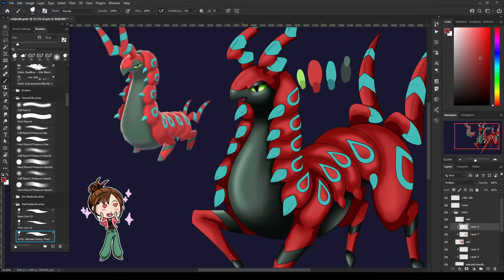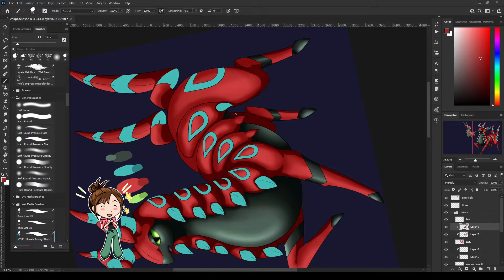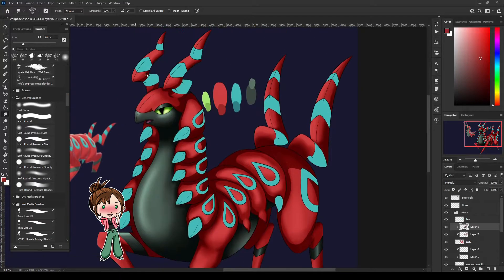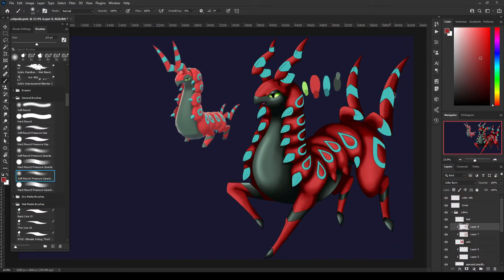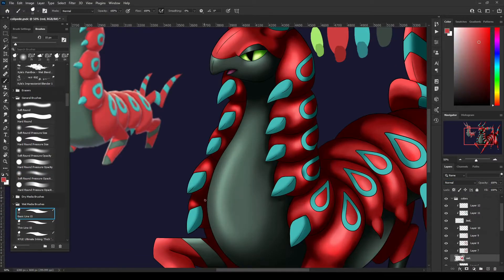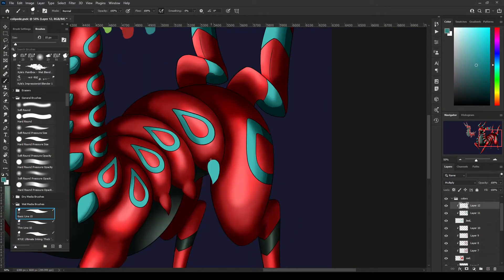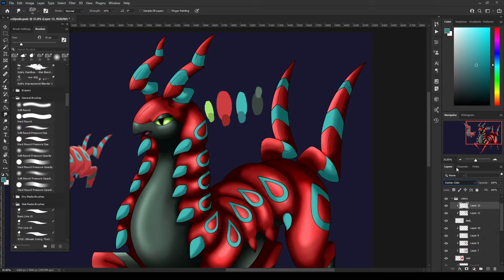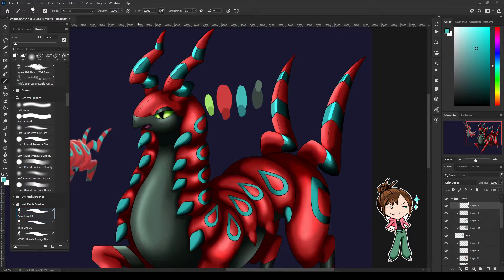I don't know what it is about teal and red, it's just so appealing to me. Whether it's dark red with light teal or dark teal with a bright red or whatever, it's so gosh dang pretty. I also love Scolipede's Shiny so much I often forget what the original looks like, and so when I see it I'm just kind of disappointed. I eventually mess with color balancing to make everything much more saturated for an extra flare.